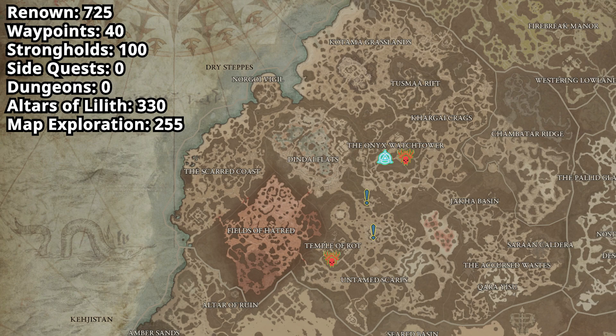After we complete the Temple of Rot stronghold, we're going to return back to turn in Consumed by Pride and pick up the next quest, Raising Spears. Go south to the dungeon Champion's Demise and complete the dungeon and the side quest Raising Spears. Once we complete the dungeon we're going to use the leave dungeon emote and head west over to Jirandai to pick up the waypoint.